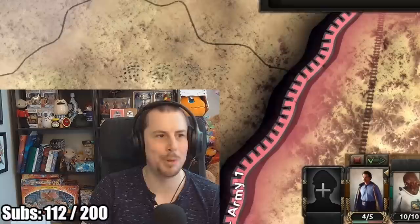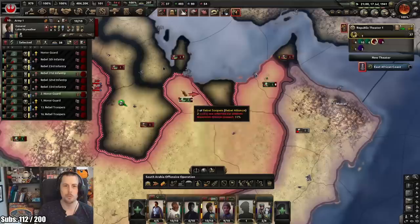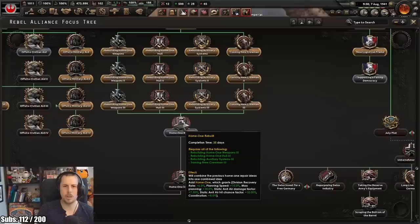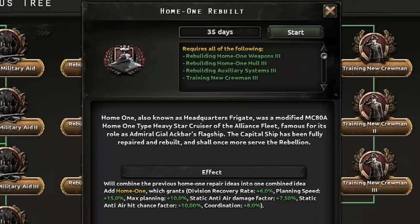We almost took Command Post Besh - the Besh command post. Go on, take it! Yes! We're getting ports - I repeat, we are getting ports. Stop advancing for now, Luke - we need reinforcement. Home One rebuilt! Here we go. Home One, also known as the headquarters - the Sligit was a modified Home One type heavy star cruiser, famous for its role as Admiral Ackbar's flagship.